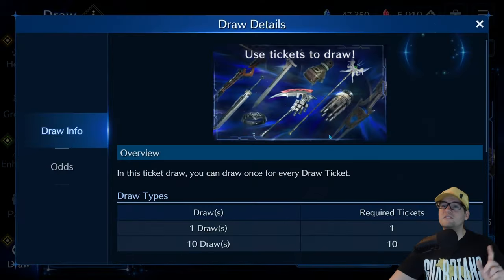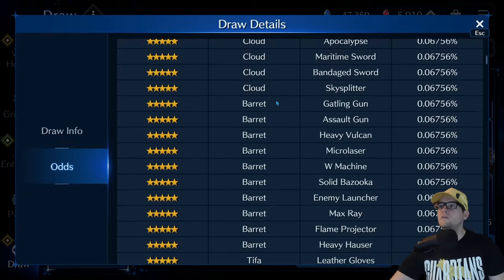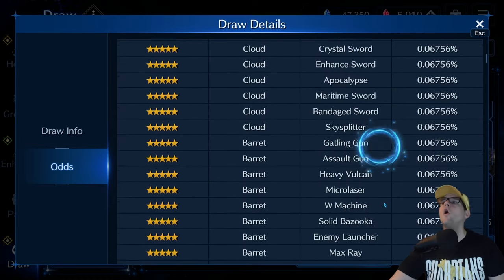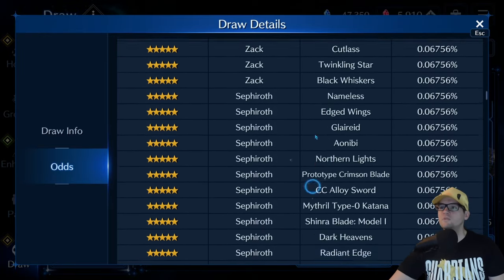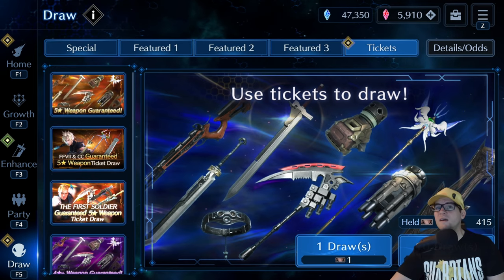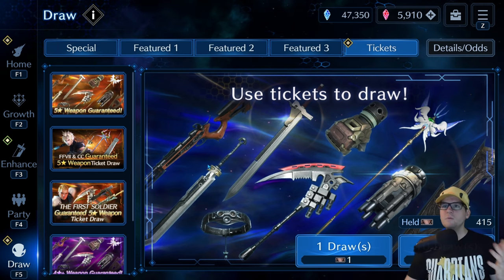The ticket draws got updated today. Now it has things like Sky Splitter in it, and Micro Lasers is in here now. A lot of weapons that were not in here before - there were like six new ones that just got added. So I'm gonna go hard on this. I've been waiting for those Sky Splitters to show up in there, same thing with Sephiroth's version - the Radiant Edge. I've got about 500 tickets, so I'm gonna be doing that later today on stream.